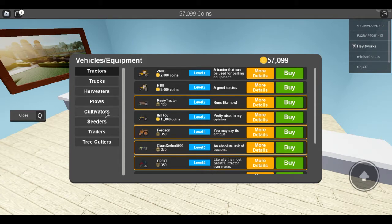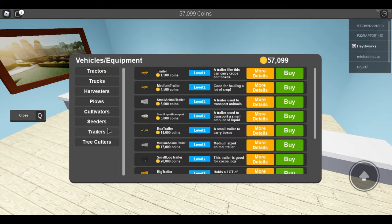If you're just doing inside work, the cheapest level two tractor is fine. You also want a small animal carrier for five thousand dollars if you don't have one — it's level two so the tractor can pull it. Then right below it there's a level two milk carrier you'll want as well.